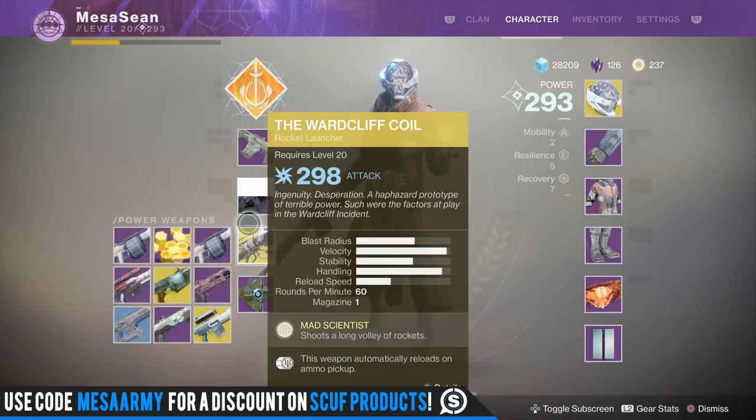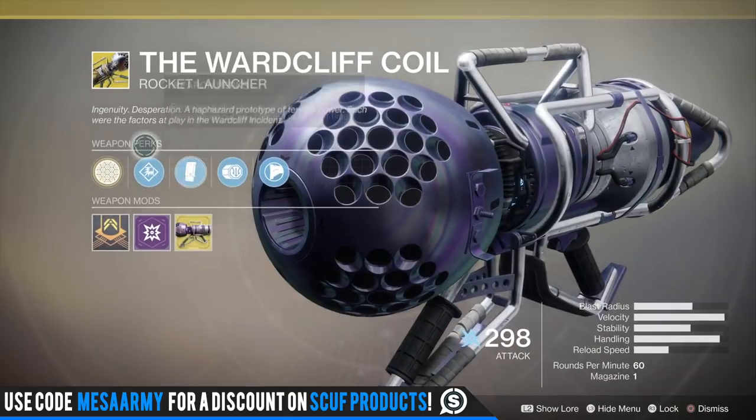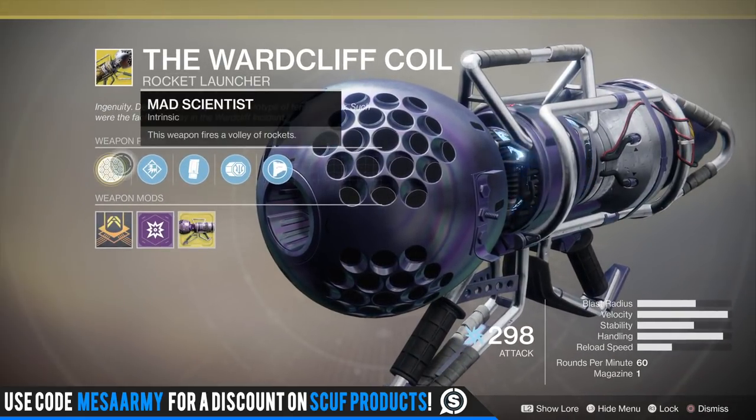Here she is. The flavor text reads: 'Ingenuity, desperation, a haphazard prototype of terrible power — such were the factors at play in the Ward Cliff incident.' The two main perks: Mad Scientist — shoots a long volley of rockets. The second perk — this weapon automatically reloads upon ammo pickup.